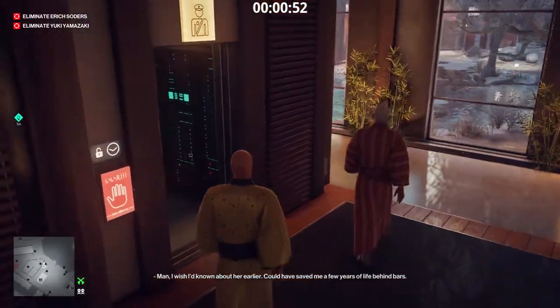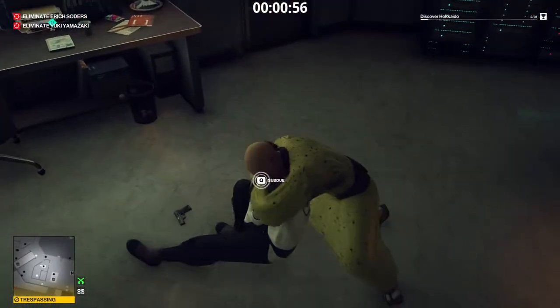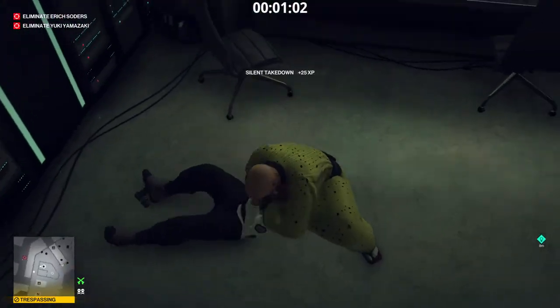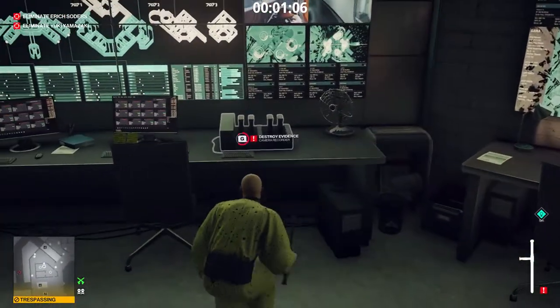Showtime! Follow the security guard inside. Subdue him. Now subdue his friend as well. Take the baton. Let's disable the surveillance system.